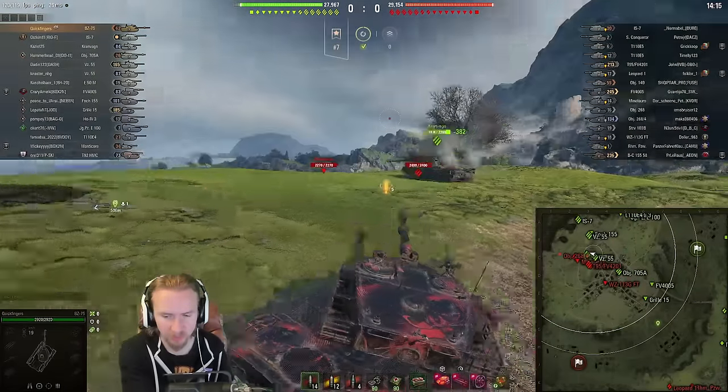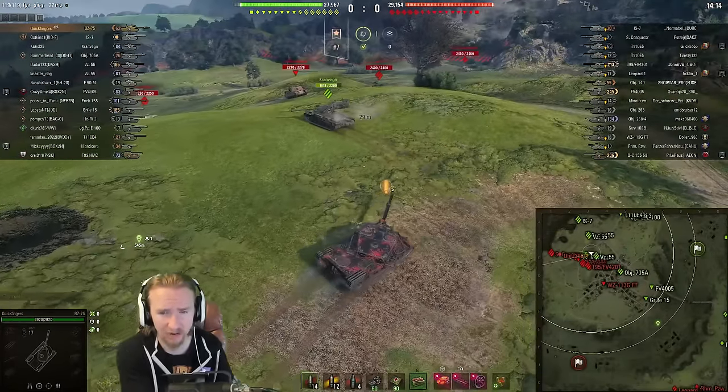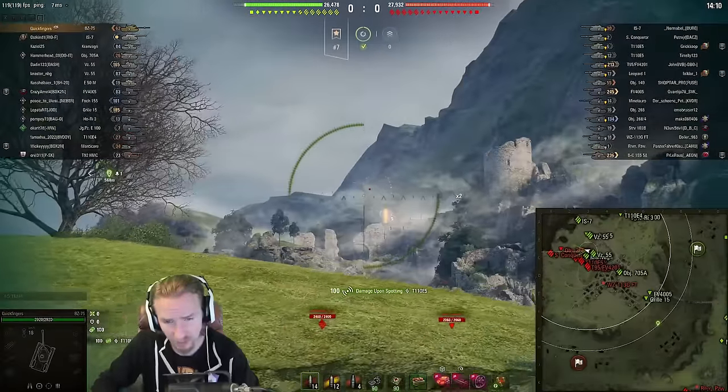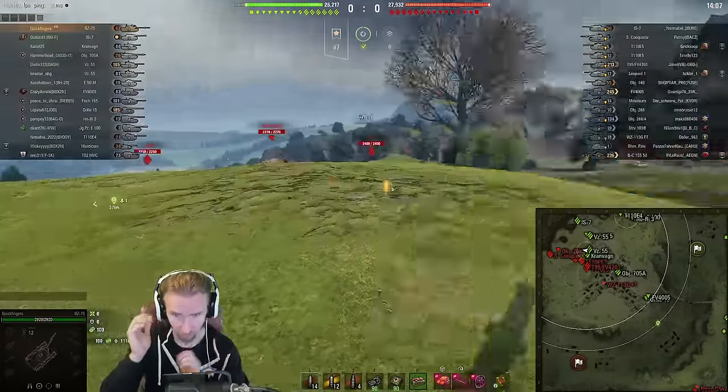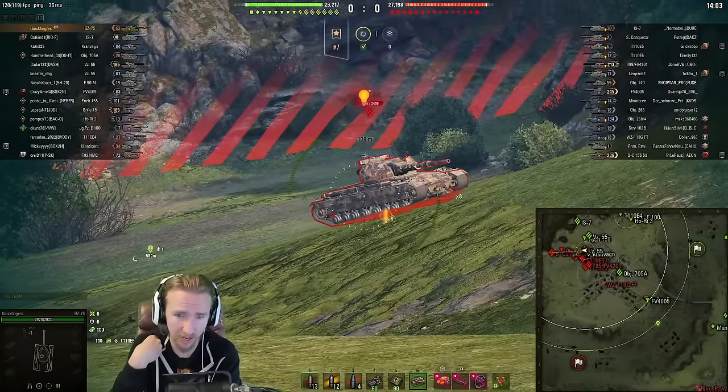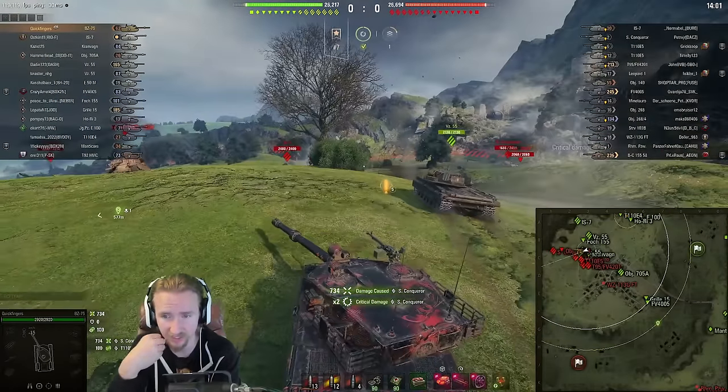One build is without the turbo, using durability, gun rammer, and vents to have maximum durability and maximum firepower. The other build uses a turbo so I can try and rush some flanks — but there are no real flanks to rush here. It's just going to be all about getting those big old shells into the side of the vehicle.